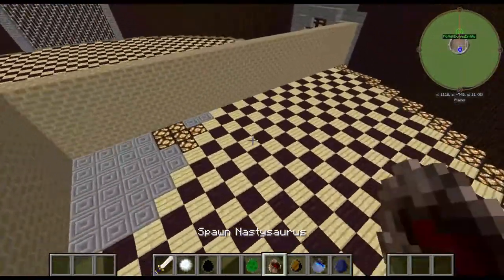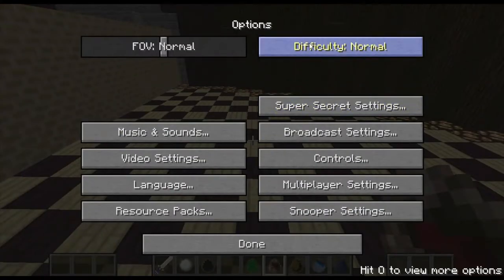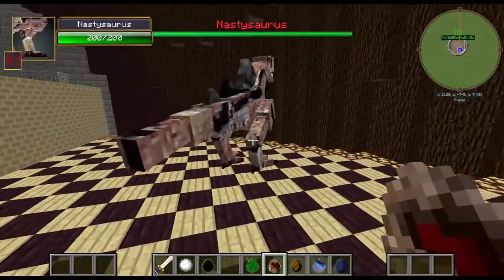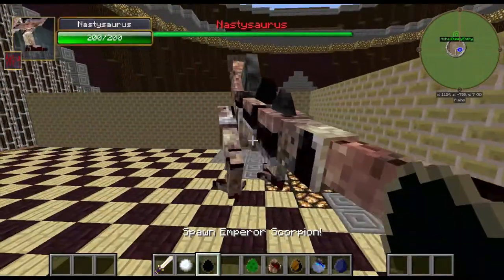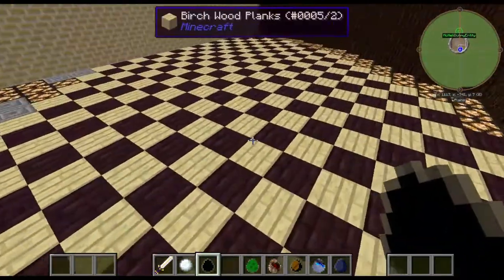The next mob we have is the Nasty Saurus. The Nasty Saurus has 200 health - the same amount as the Basilisk actually. This is one of the newer Ore Spawn mobs, even though it was added 5 years ago. It's not like one of the first generation Ore Spawn mobs. Let's try this fight.